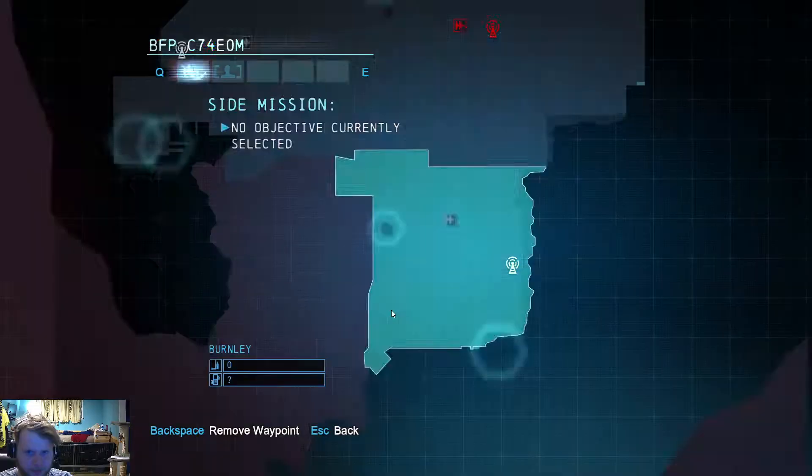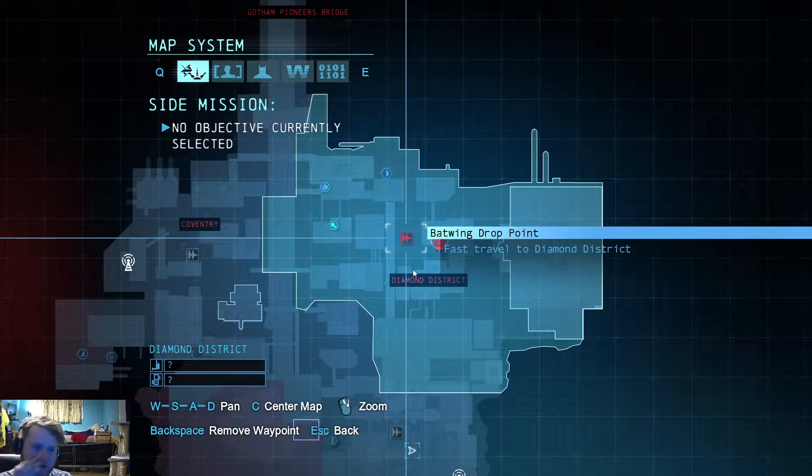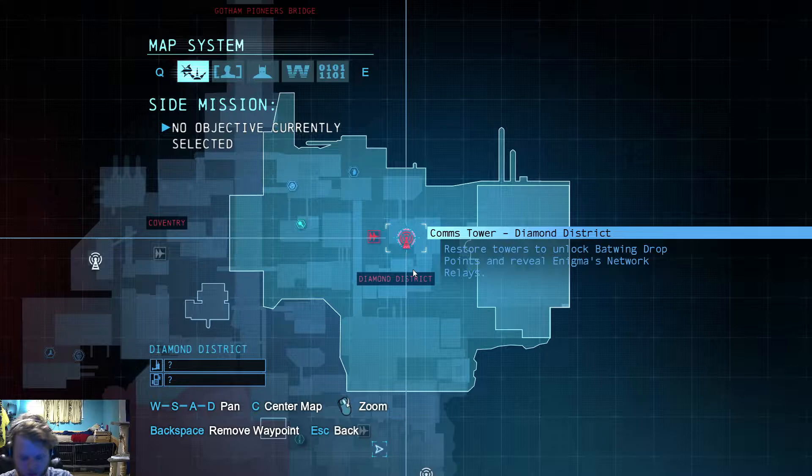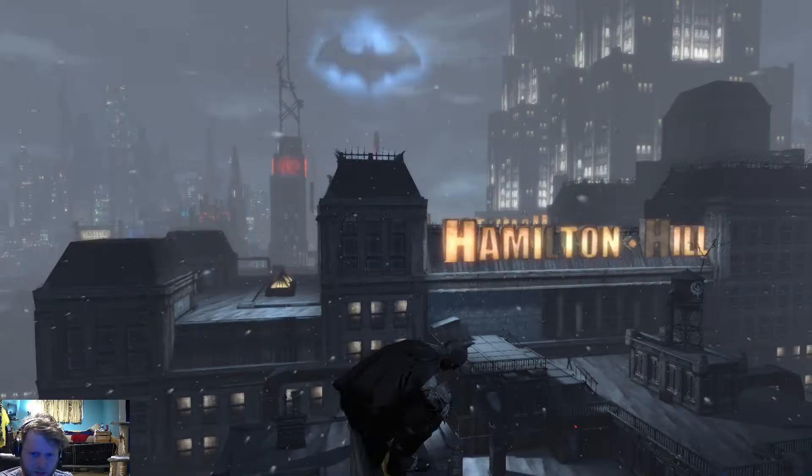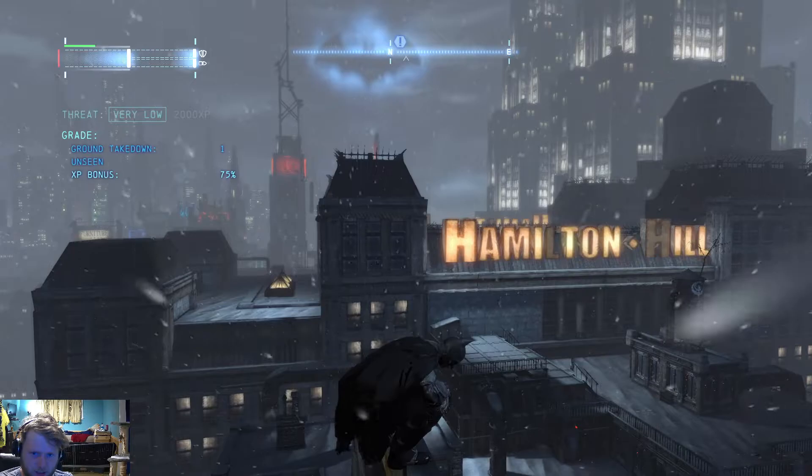In order to activate the fast travels, just in case you don't already know, you have to actually decode and authorize access to the comms towers. So that's what we're going to be doing today — activating power to the fast travel point and unlocking all of the network relays in this area as well.